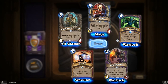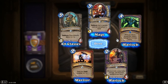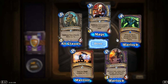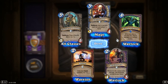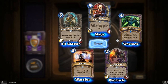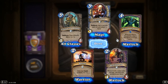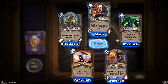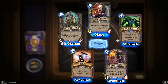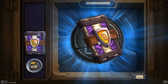Fist of Jaraxxus! When you play or discard this, you deal 4 damage to a random enemy. Here's that discard synergy — you play a succubus after you play the Tiny Knight of Evil, it discards Fist of Jaraxxus. It's not so bad that this card has been discarded, because it's played to be discarded. You discard it, you get 4 damage. Interestingly, this synergises with Deathwing as well — discard your hand, deal 4 damage to a random enemy, including potentially the opponent's face. Interesting card.